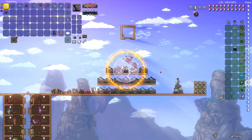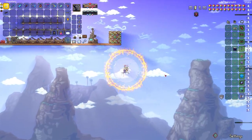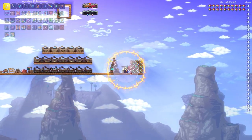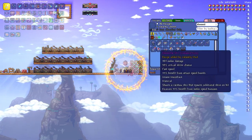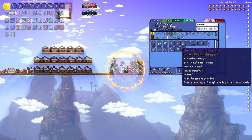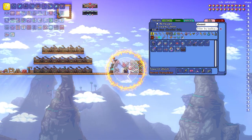Oh yeah — Providence. We're moving past the Profaned Guardians now. You want to upgrade your gear to post-Moon Lord armor like Stardust Armor, and I'd recommend the Elemental Axe. I'll show you the recipe for the Elemental Axe — it looks hard to make but it's not, it takes like 20 minutes max.